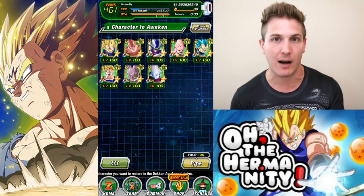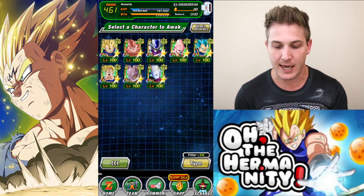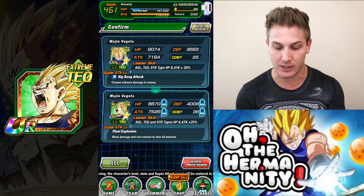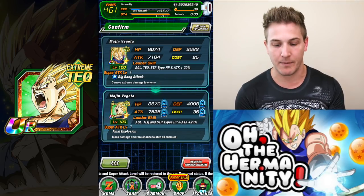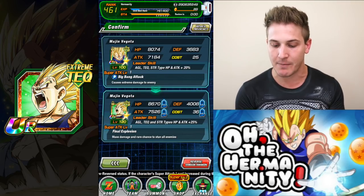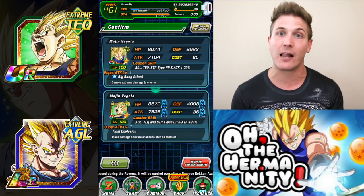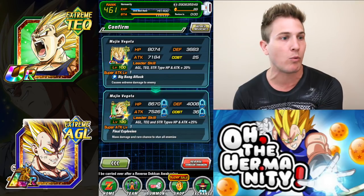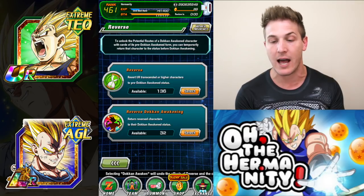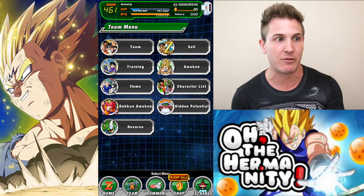I just want to make a note: if you don't have LR Majin Vegeta and you're watching this video, you don't have AGL Majin Vegeta — you can still keep that tech unit. And then when you awaken him, he has a TUR form. When you TUR him, he has a super attack called Final Explosion, and he has mass damage and a rare chance to stun all enemies. So just like AGL Majin Vegeta when he's in his LR form, he does area-of-effect damage — he wipes the entire board with one super attack. This one does the same thing, obviously just not as powerful. So I just want to let you guys know so that if you do use this unit, you know what you're getting rid of.